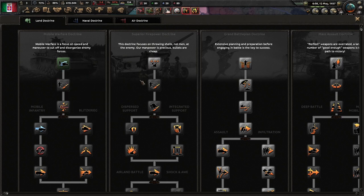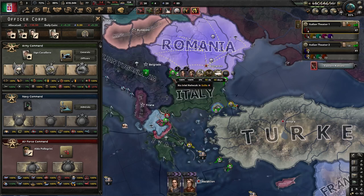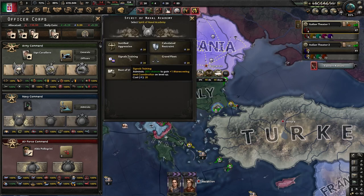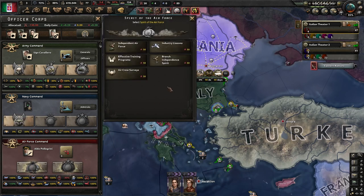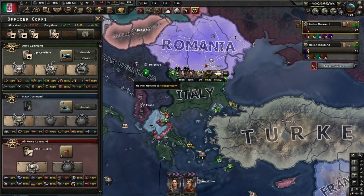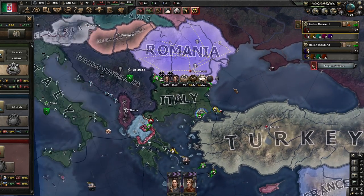Mobile warfare is probably not the best — superior firepower is considered to be the best for both defense and offense at the same time. But I like authoritarian drive and maneuver warfare. We are also going to take air doctrine cost research. We also go for centralized control to finish our Air Force doctrines.